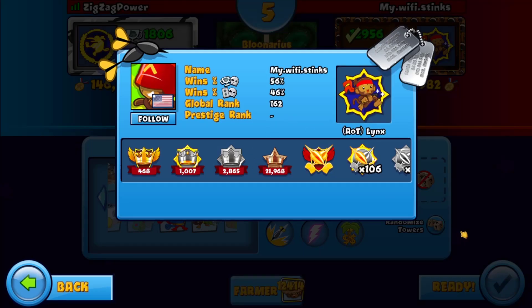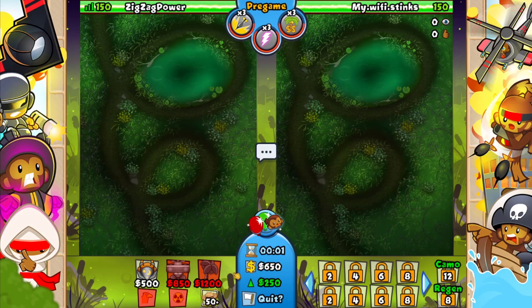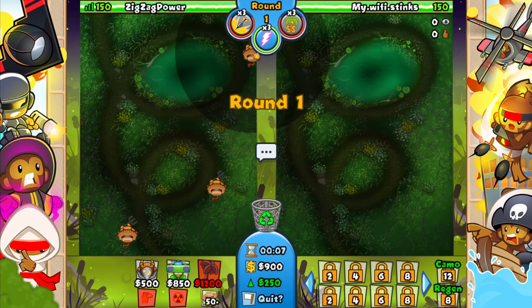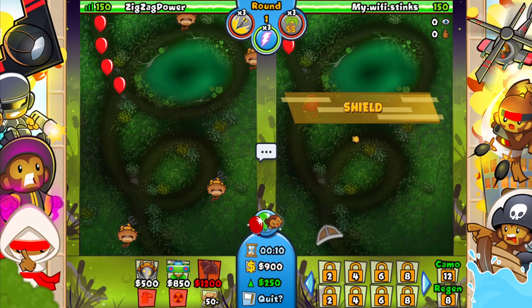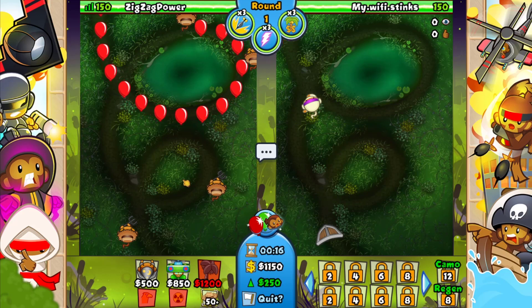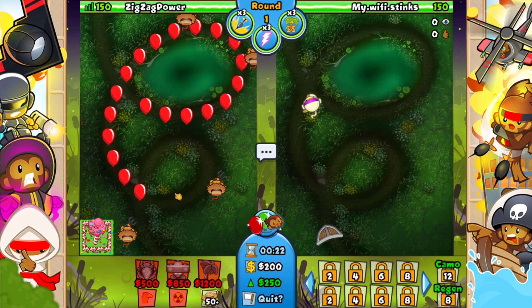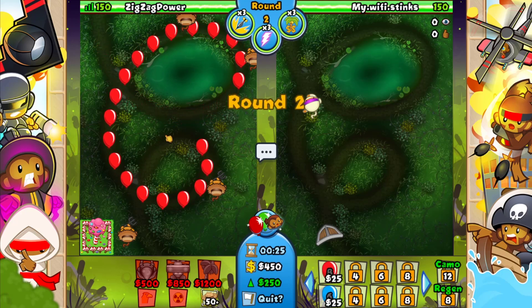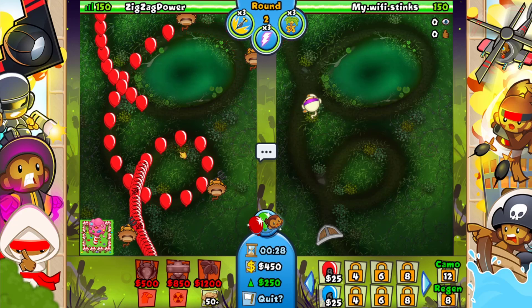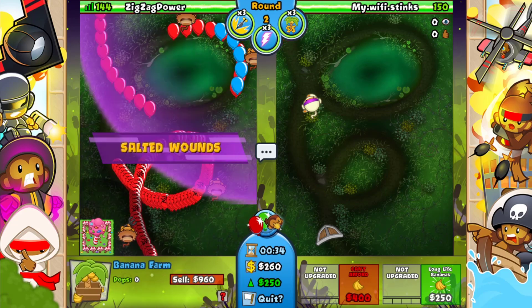Let's check out our opponent — global rank 162. I don't know if this guy's a grinder; he probably just plays arenas more than I do and that's how he got that rank. Anyway, we are going to be using dual eco boost for this one, so I'm placing down all my farms. Oh, he's actually going to be anti-stalling and going with a shield — that's interesting. I think we want to start out with a zero-zero farm still, and then probably go for the wizard afterwards.